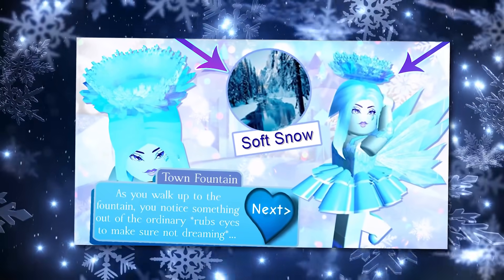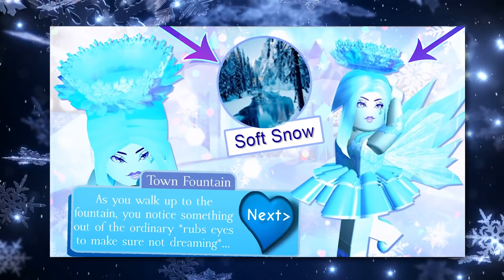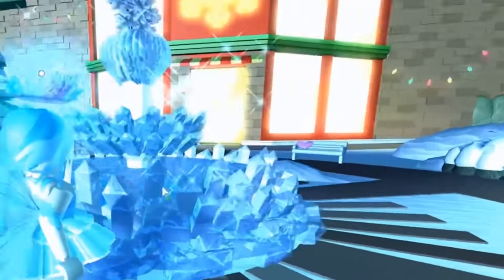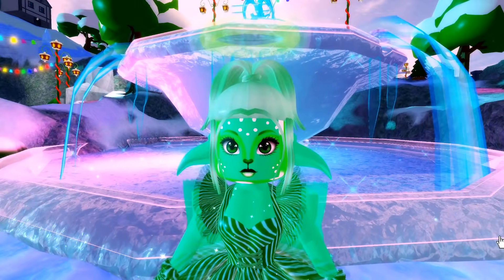I did want to talk about how the halo looked last year. As you probably know by now, I've done a lot of halo videos — a video on every single halo, including the winter halo from last year called Soft Snow. That is what last year's winter halo looks like: very very shiny, lots of crystals, the same sort of blue tone, cool tones, very icy, very pretty.